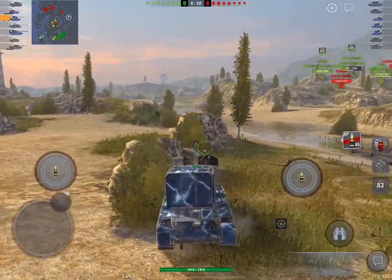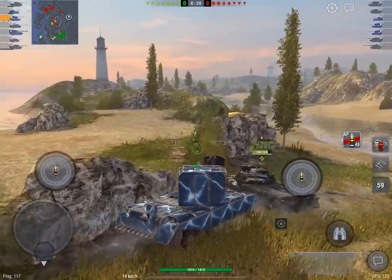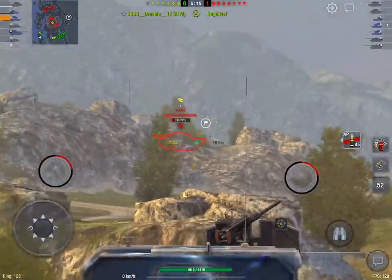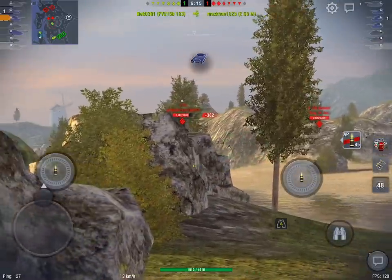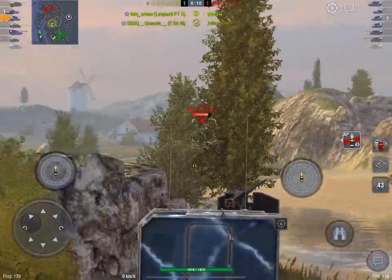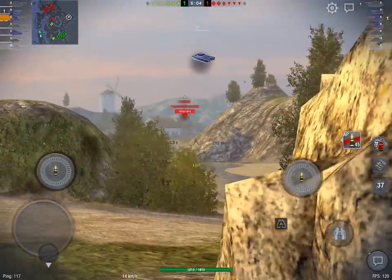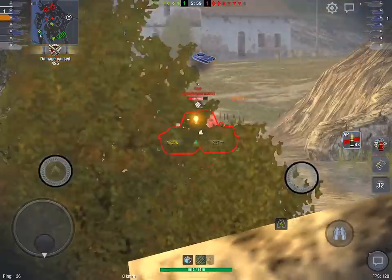I run it with a multi-kit as well as the autoloader adrenaline. The improved engine power boost is far more important — it gives you 50% to your engine power, which also gives you 10% to traverse speed, another 10 kilometers per hour reverse speed and 8 kilometers per hour forward speed, and it goes for 15 seconds. That's really really important.